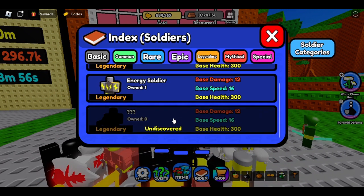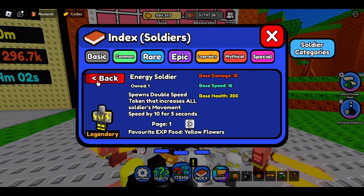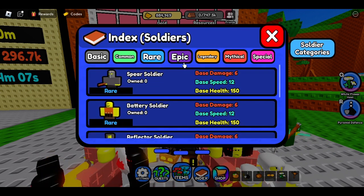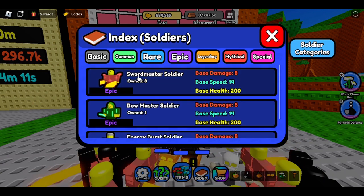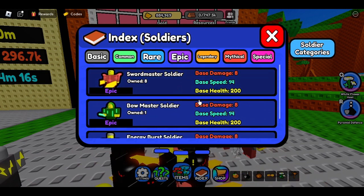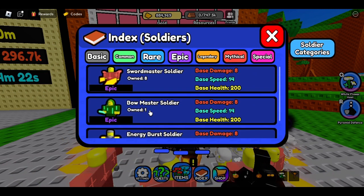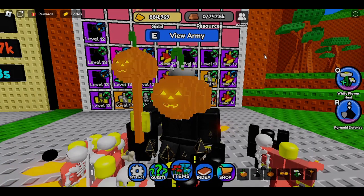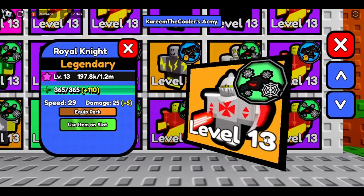For legendaries, do not gamble your life away to get them. They are the most useful ones, but trust me, do not gamble everything just to get them. I recommend saving up for rares and epics until you get good. Also, when you get the bow master soldier, who is an epic, you can replace the common bow soldier. The sword master soldier has a crazy ability — I recommend getting a lot of him.